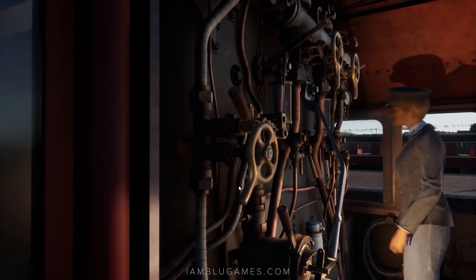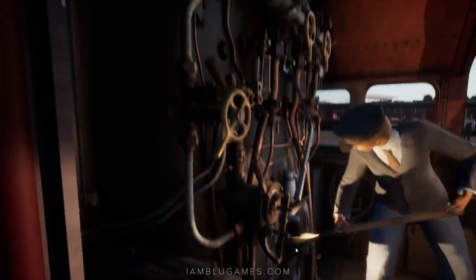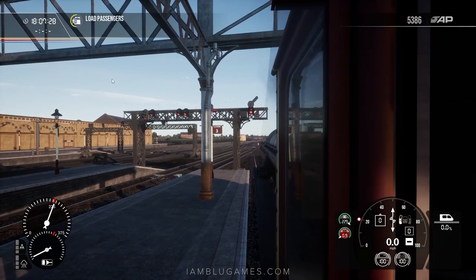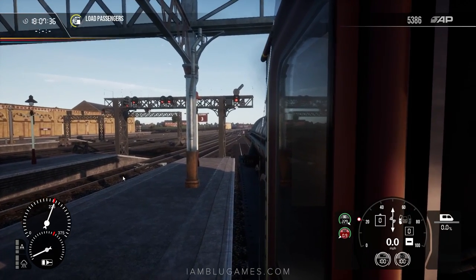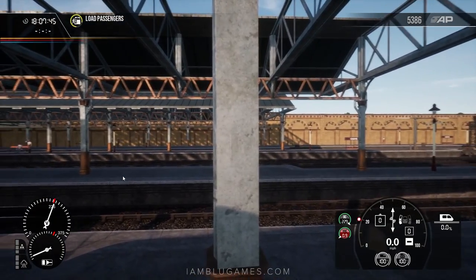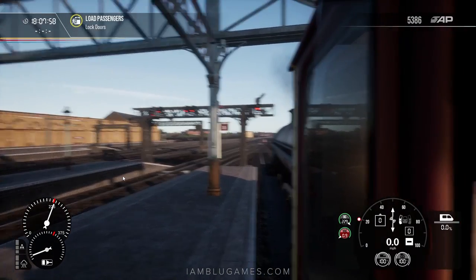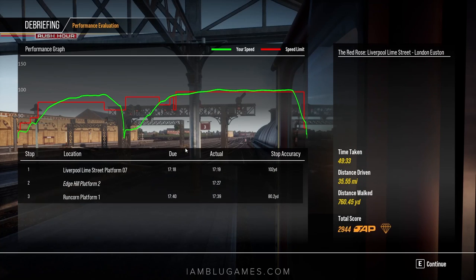We made it! Oh man, we made it. Putting the reverser back to neutral. I can't believe it — I did not think I could actually get this done in a million years. HUD is going back on just for unloading passengers. Wow, we freaking made it. As I said before, if I made it it would be so satisfying — and it is. It really is the most fun I think I've ever had. We'll lock the doors and that should complete the service objective. We got a bronze — how did we do on time?